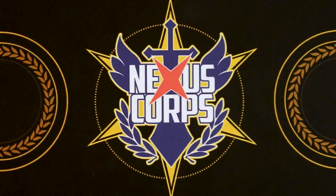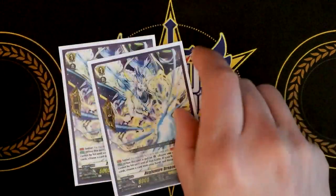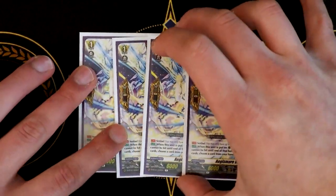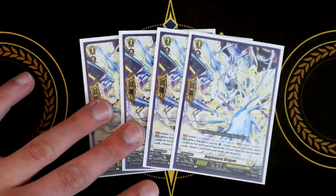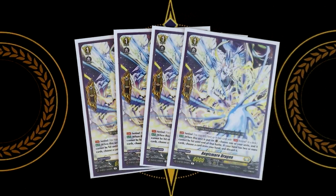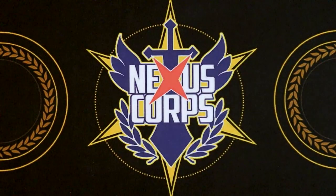Last but not least for grade ones are Age of Smear Dragons — the PGs. It's the PG from set one. If you have two or more in hand, you have to discard when you pay the cost. If you only have one or less, you don't have to discard when you PG. So get your Age of Smears if you're playing a Keter Sanctuary deck.